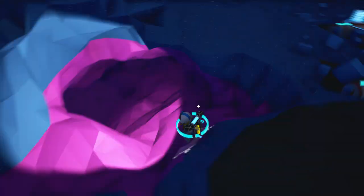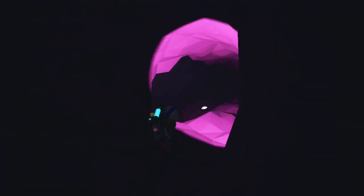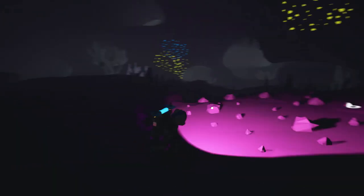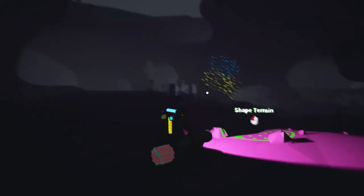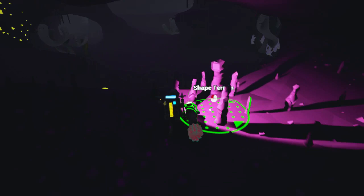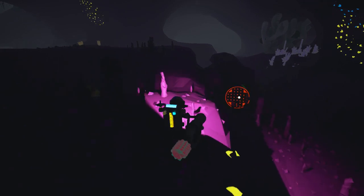We are going to venture down into the dreaded cave — the cave that keeps murdering us. But I think this time we might do a little bit better. Steady on with the sliding. We just go in a circle and we'll be fine. Let's get the terrain tool out. They're currently hidden under some earth, so let's just mine this away as much as we can with the range we have.